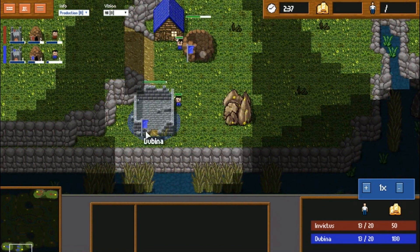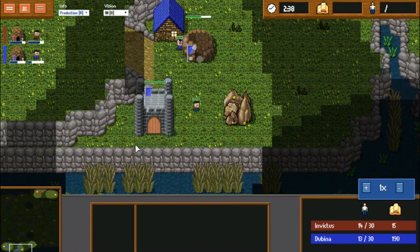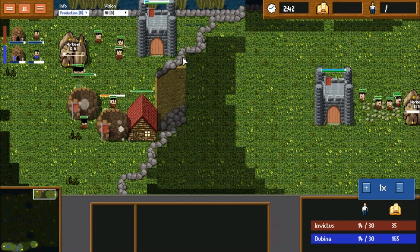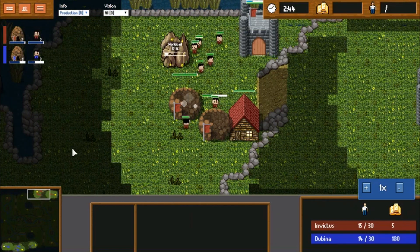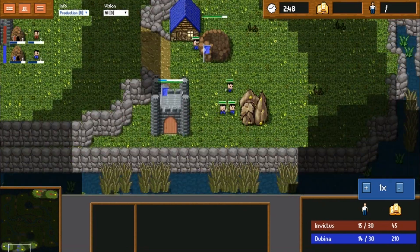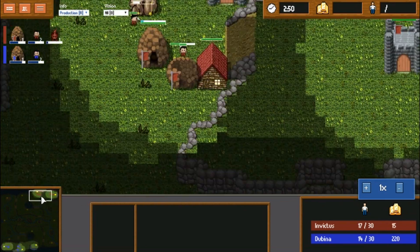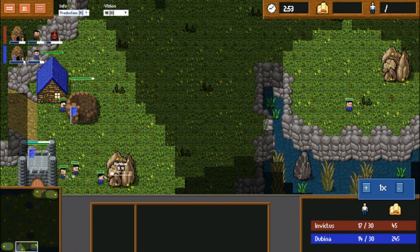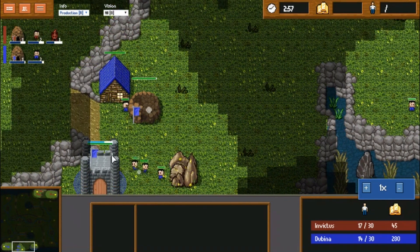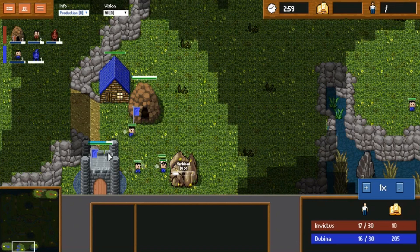I kind of like Dubbina's placement of the castle a little bit better — it lets you get back there more easily. I think you can still squeeze through that corner. Two Dens coming out from Invictus, only the one from Dubbina. It seems Dubbina is taking a greedy third — I don't know how I like that in Beast vs. Beast play.